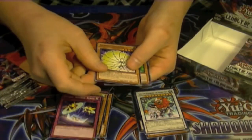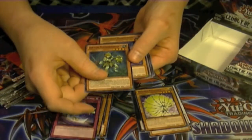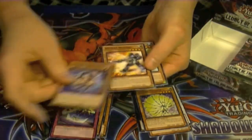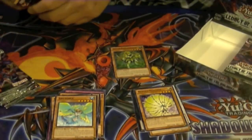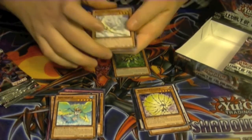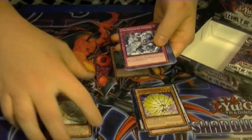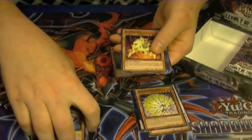Got a rare Bujingi Peacock. And our first holo is Sylvan Flower Knight, super rare. The Sylvans are a fun archetype — a good little plant deck. Not exactly meta-competitive, but pretty good.